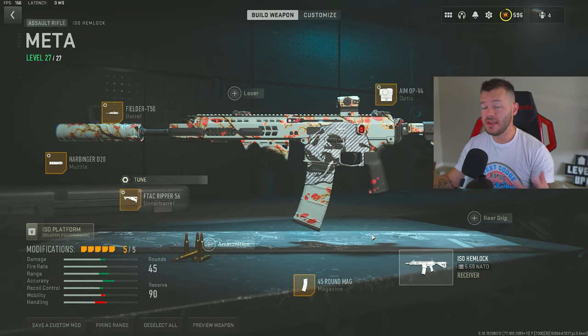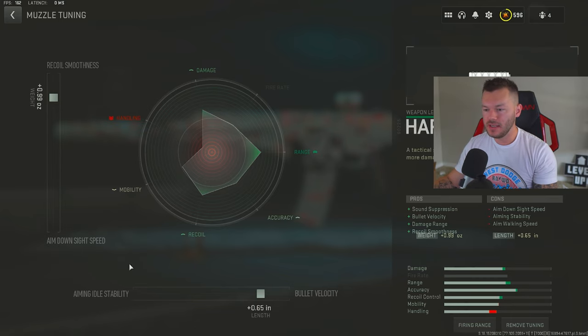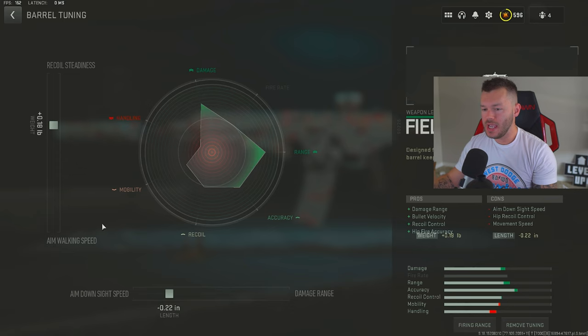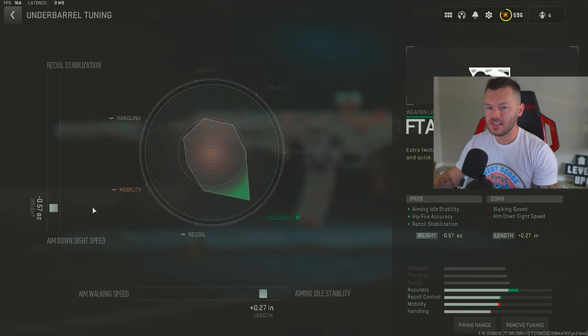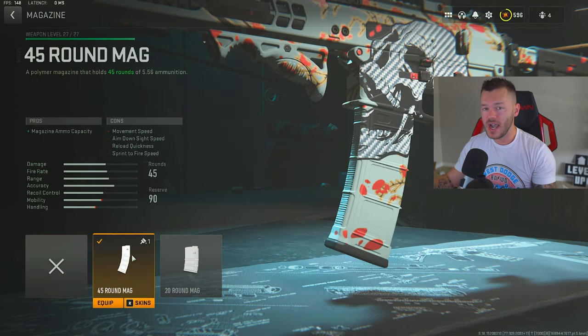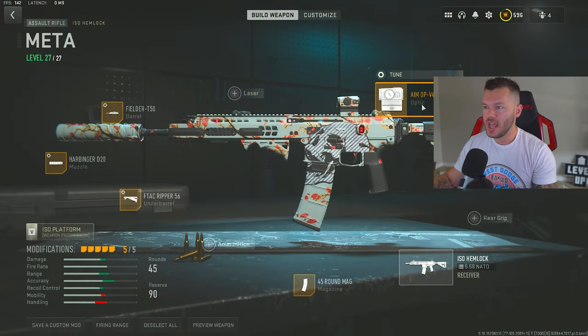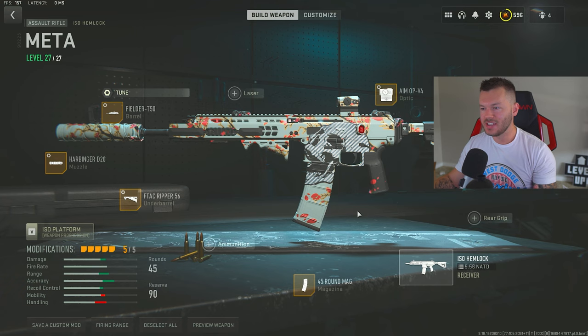Next up, the ISO Hemlock — it's made its way back into the meta and is probably the second best AR behind the Lockman 556 right now. First, the Harbinger D20 tuned plus 0.99 and plus 0.65. Then the Fielder T50 barrel at plus 0.18 and negative 0.22 — the standard barrel everyone runs. FTAC Gripper 56 at negative 0.57 and plus 0.27. Then the 45-round mag — you can't run 30, definitely not 20, so 45 is the way. Lastly, the Aim OP V4 at negative 0.87, maxed out for far distance. It's back in the meta — they probably buffed it to justify all the bundles they sold.